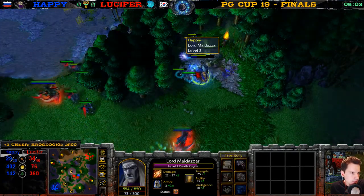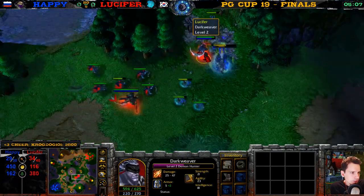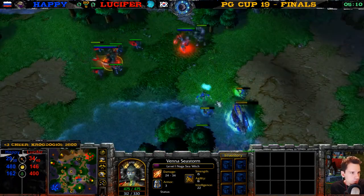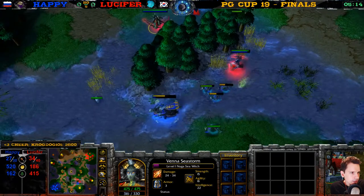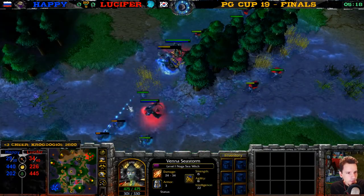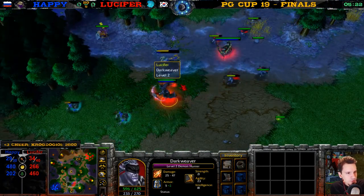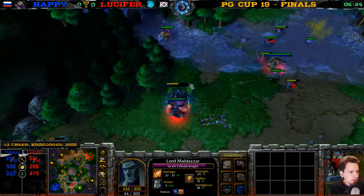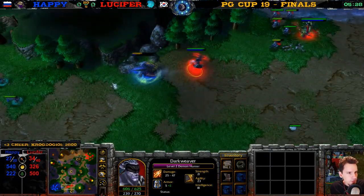He's going for the next Gnoll. Demon Hunter — mana burn, just before he had mana for one more Coil. We have a Naga here for Lucifer. With a Naga, I'm not a big fan, but if you get a Naga, try to get some ghoul kills. How much do you need for the Naga to be worth it? He gets two kills already — pretty good. If he gets two kills and a TP, I think the Naga is already worth it. Cannot get the TP though — just two ghoul kills.